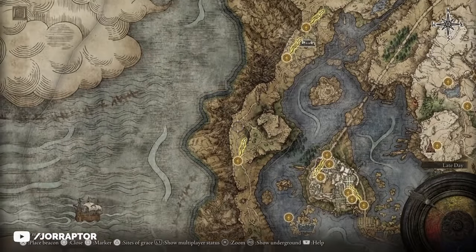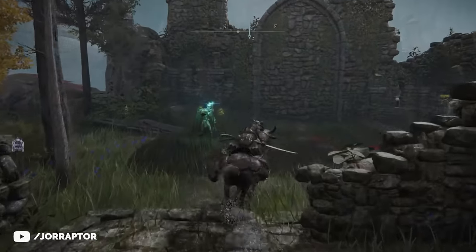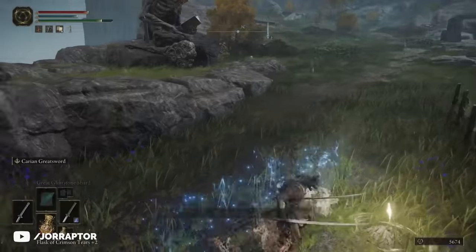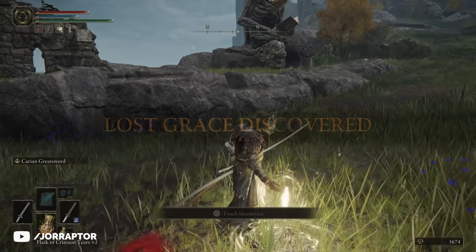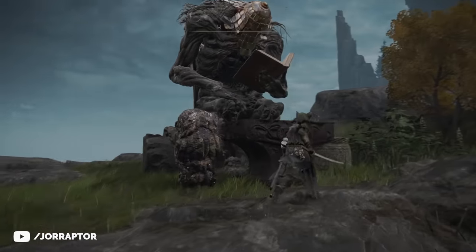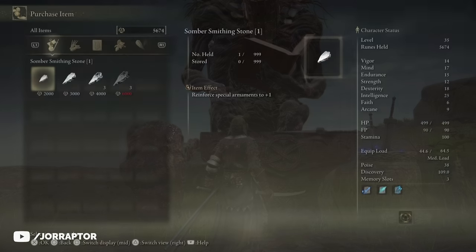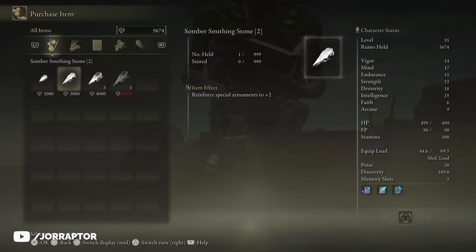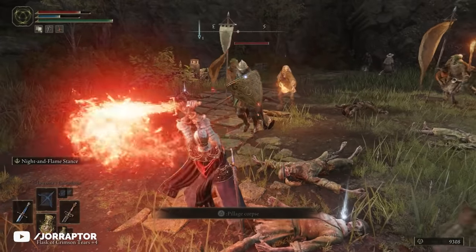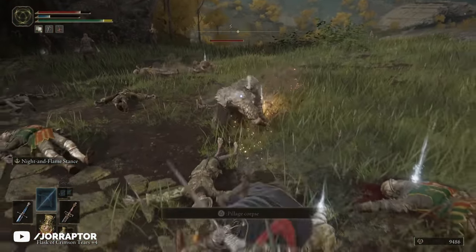After that we move on, still following the road north until we reach the Kingsrealm Ruins. Here you have to get past an illusory wall — as soon as you reach this spot, hit the wall with an attack and it should disappear. Behind it is a grace point and an NPC we definitely want to talk to: Iji the Blacksmith. This gentle giant can upgrade your weapons and also sells Somber Smithing Stones, which are used to upgrade unique weapons. That amazing Sword of Night and Flame is one of those unique weapons, so once we get it we can come back here to upgrade it.